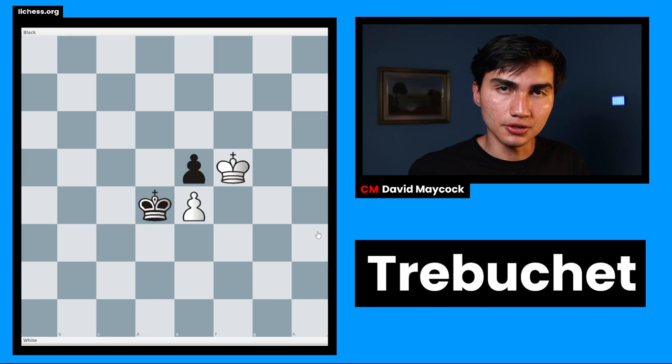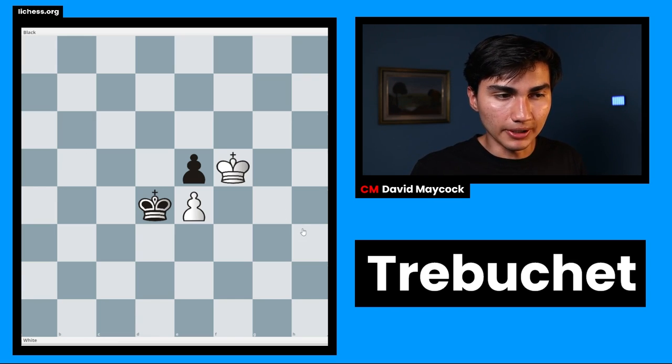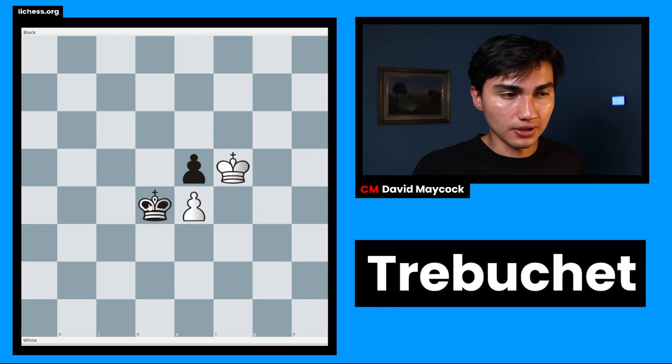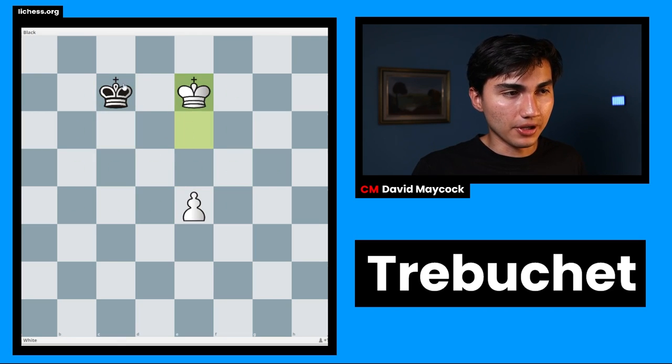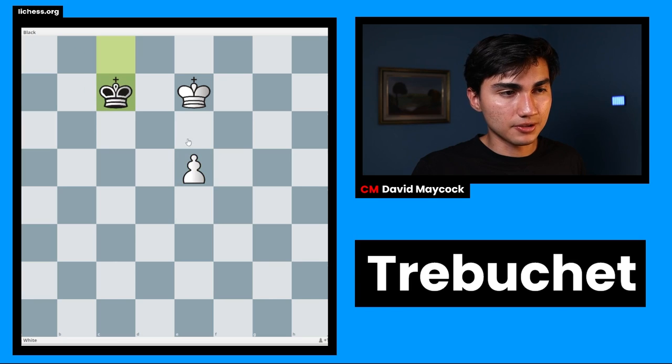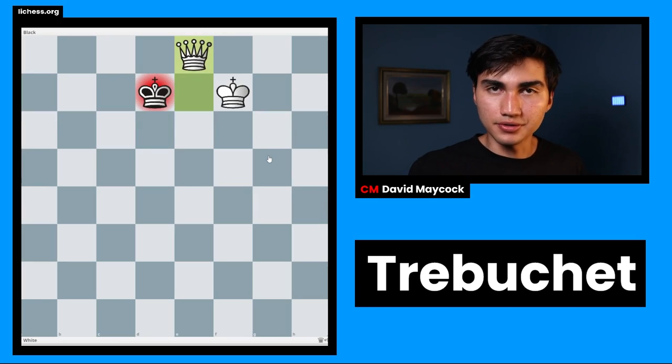But what happens if it's black to play? If it's black to play, once again you cannot move this pawn — you have to move the king. So let's say black goes king c5, now white takes the pawn, and same thing — we get to something similar, white starts pushing the pawn. At some point white steps away, promotes, and wins this game.